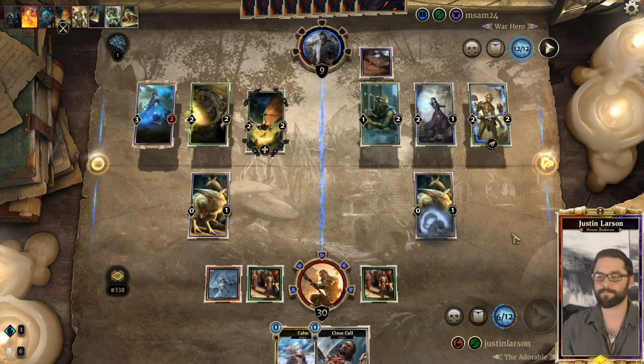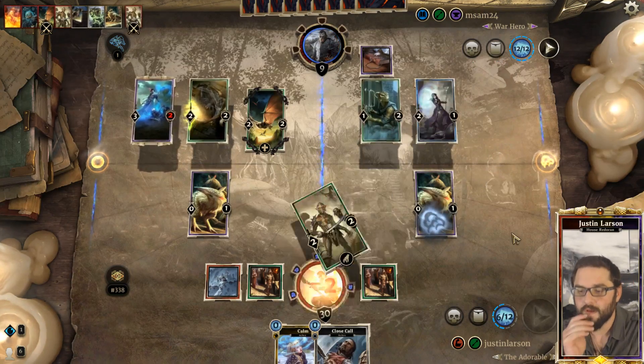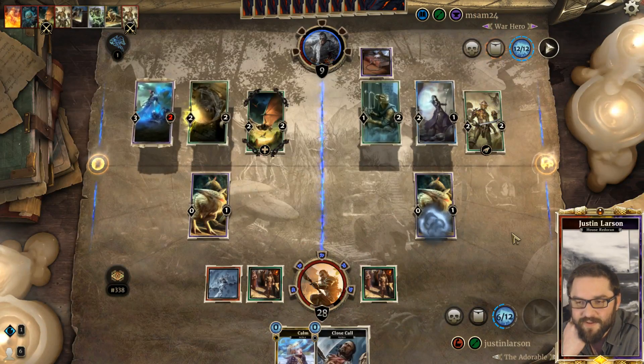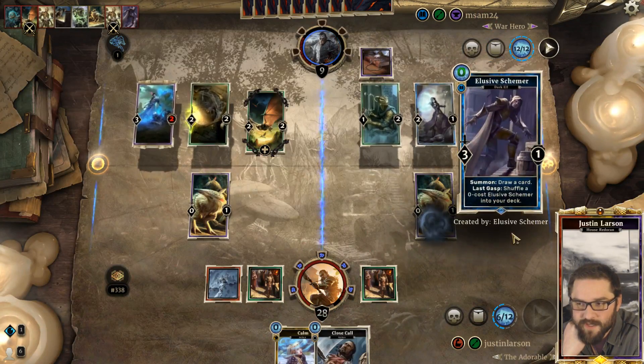Smugglers Hall - okay. And now they have targets for their Cruel Firebloom so they can gain more life.